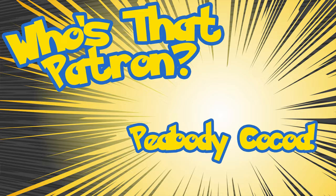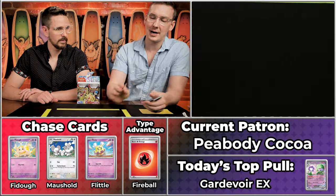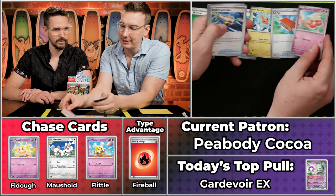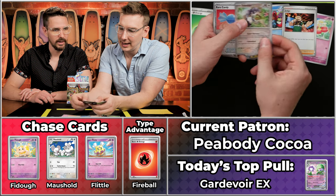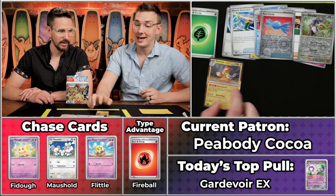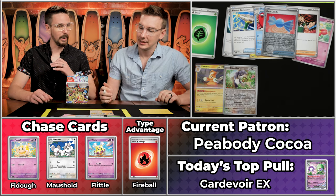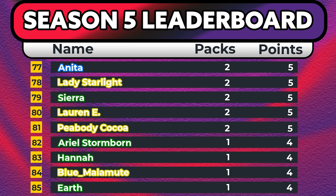Next up is Peabody Coco coming in with three points on the season. Another Salad Energy. The Pokeball, the Rotom, the Palpad, the Flabebe — have we had any common chase cards yet? Maybe not. We haven't even seen the Mousehole. The Rare Candy and the Palma. The Andidi scores — that's a two-point pack. Brings Peabody Coco up to five on the season. Not enough to score any points for Team Electric though unfortunately.